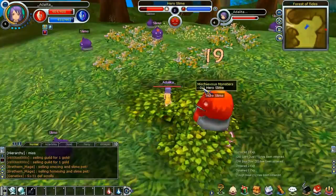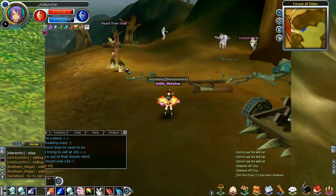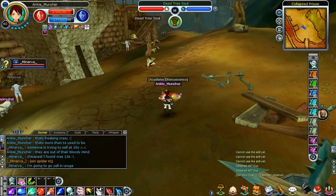Hey everybody, welcome to my archer kiting tutorial video. Hopefully you'll be able to get a bit of information out of this video. What you want to do with kiting is select your monster — you can either do this by clicking on them or you can hit the Tab key, which will select the monster as well.